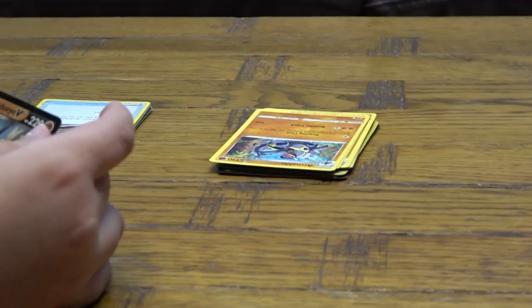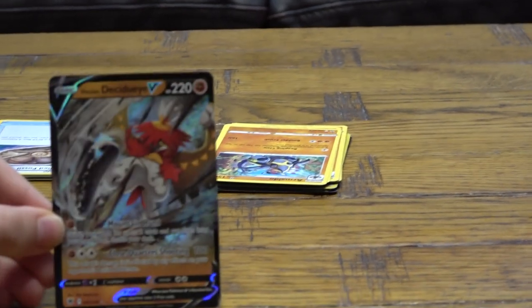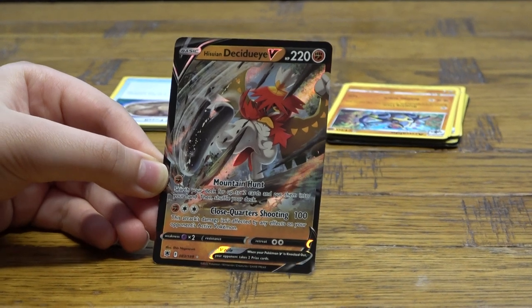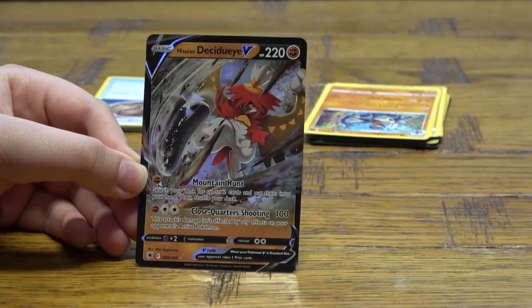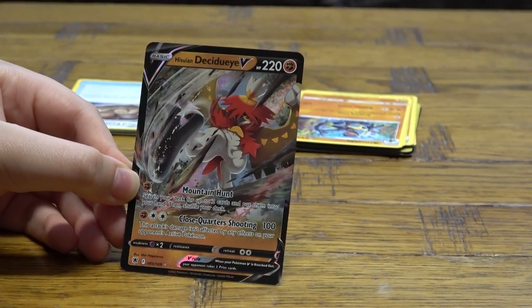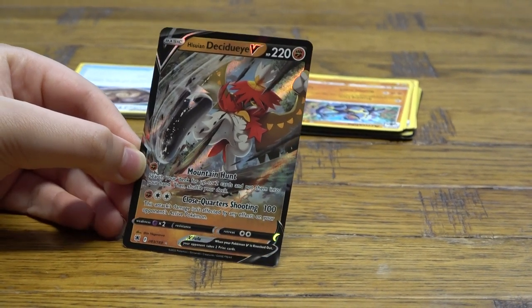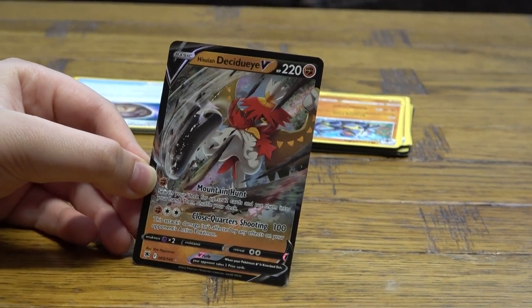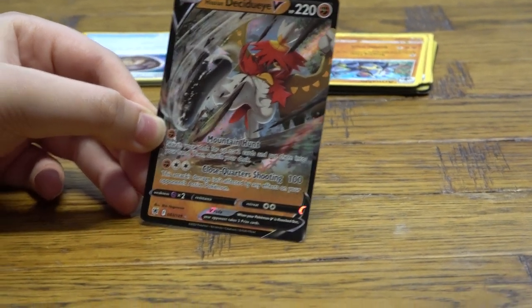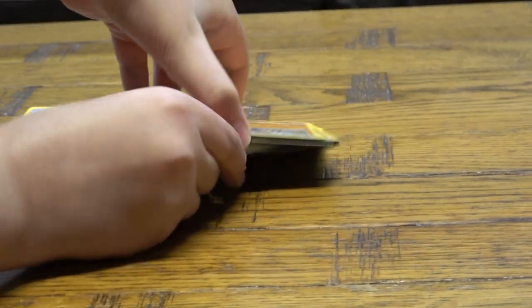Next, the V card: Hisuian Decidueye V. For one fighting energy, Mountain Hunt — search your deck for up to two cards and put them into your hand, then shuffle your deck. For three energy, Close Quarters Shooting does 100 damage and this attack's damage isn't affected by any effects on your opponent's active Pokémon. It also has 220 HP.